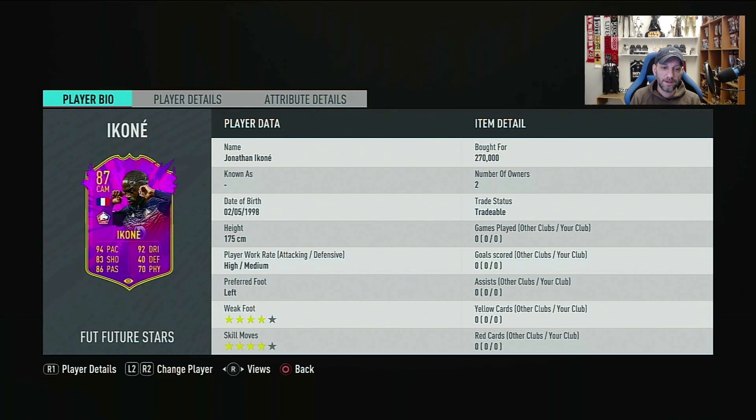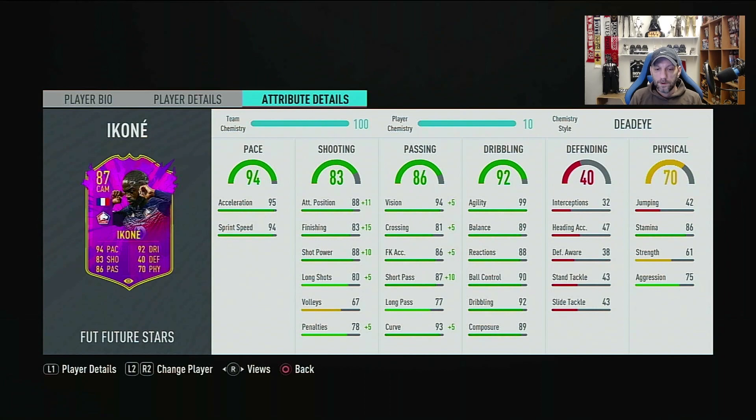His base card is a 78 so it goes to 87 — not a huge upgrade that we've seen with these Future Stars but still a 9-rating upgrade which is big. He doesn't get an upgrade on his weak foot or skill moves, those were 4-star 4-star which is very nice. He has a high/medium work rate, okay or great for a CAM but not for a CM. He's 175cm, left footed with 4-star 4-star.